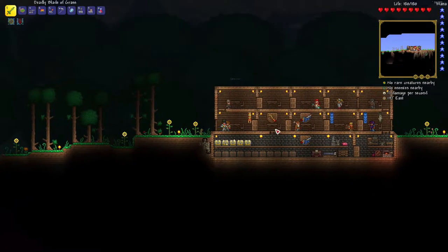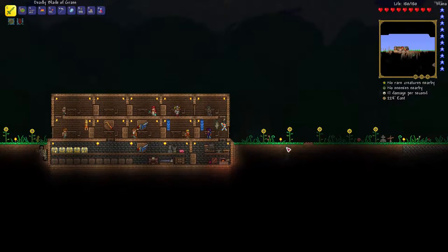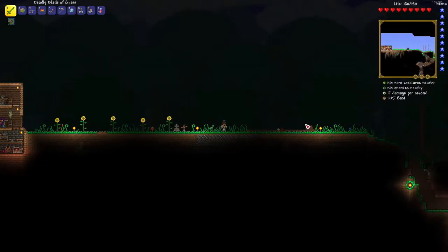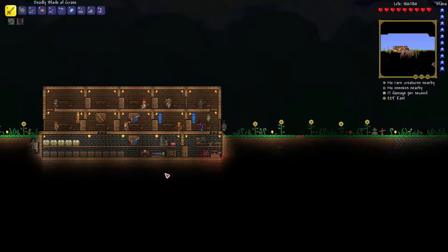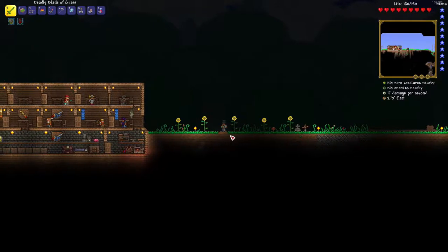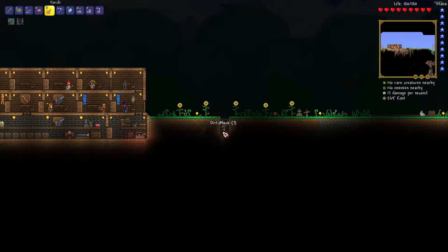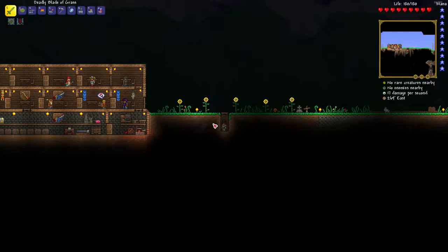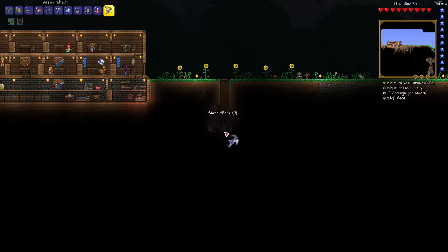Usually by now I like having the lucky horseshoe, which comes from the floating islands, and a double jump — but for some reason I can't find them yet. I'm trying to figure out where to build my elevator — it's got to be close to my house. I don't want it directly underneath because I'm going to expand the house for more chest room. Let's start it here. I'll put down some platforms so my NPCs don't fall down — they tend to do that. I've had NPCs go all the way down to hell — it's funny, but you don't want to lose all your NPCs.